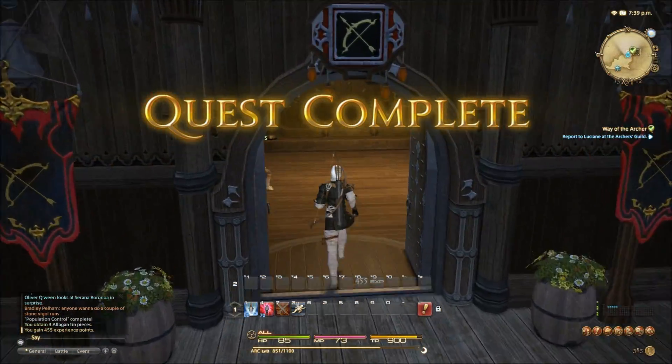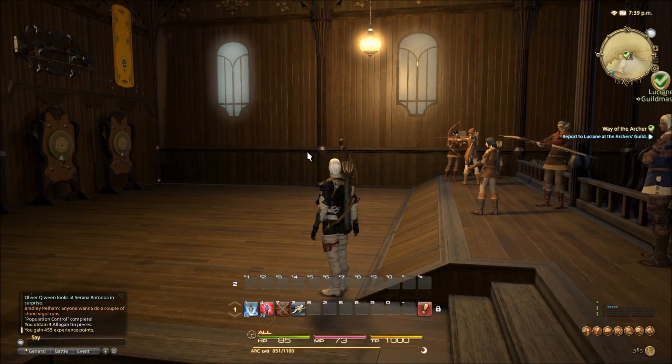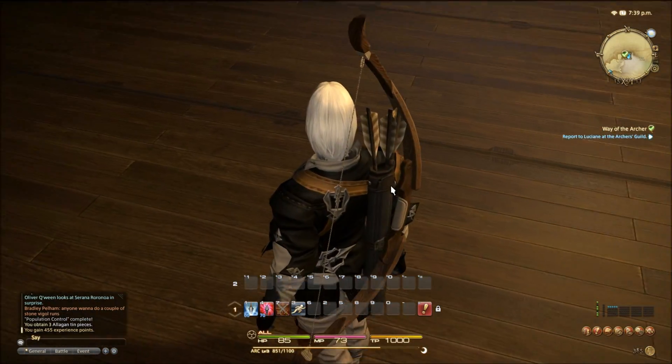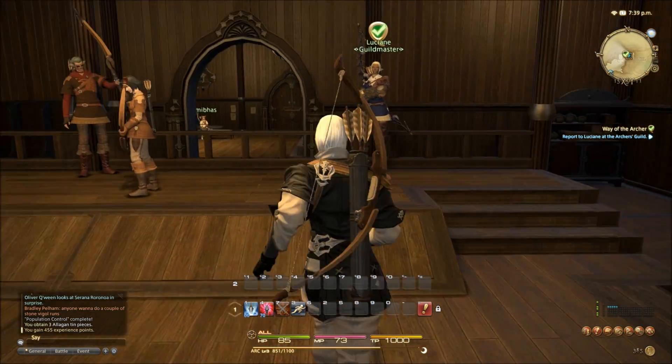I have to go in here and talk to the guild master to hand in my quest. One thing I noticed, especially with the graphic settings on max — everything is really detailed and really nice, even down to the floor and just everything in general. It just looks nice.